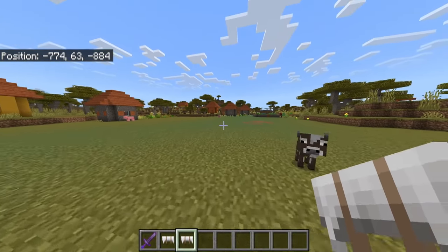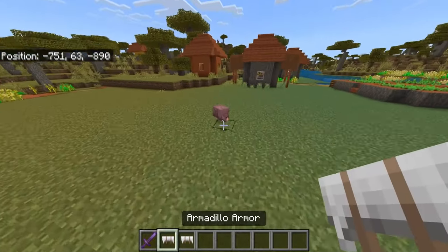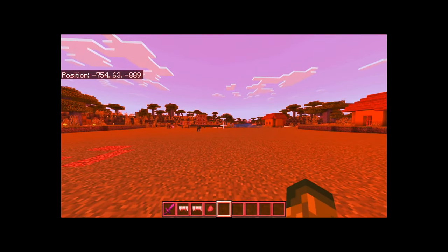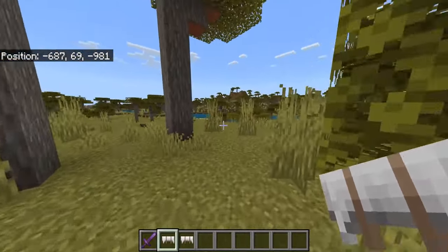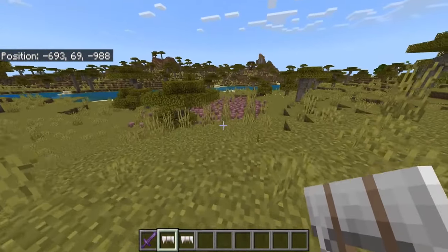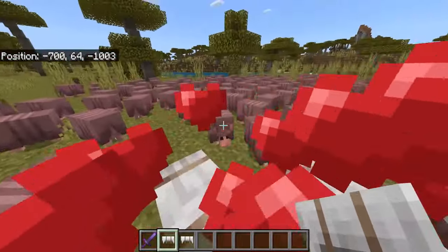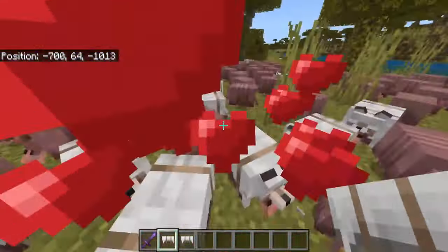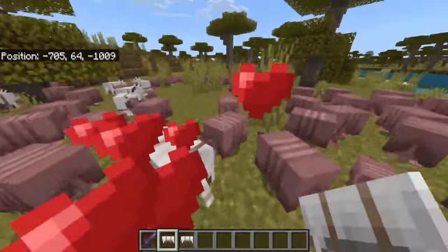When you place the armadillo armor on an armadillo it automatically becomes tamed — it will follow you, defend you, guard you, and kill for you. We need to get an army of armadillos! We're in a savannah biome and I think I know where some of them might have spawned. We found a couple of them — let's get all of these guys tamed. A few moments later...